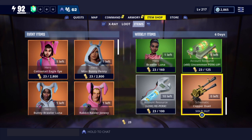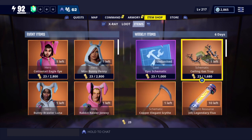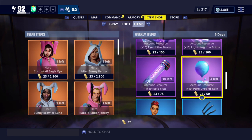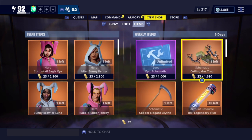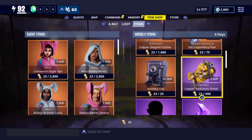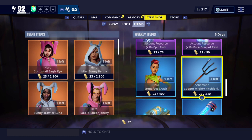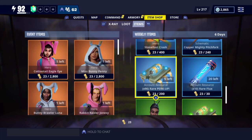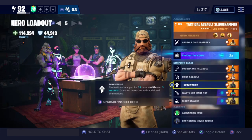I also want to show you guys the brand new shop. This is going to be in the weekly item store for 1680 seasonal gold. It took me quite some time to farm up some more seasonal gold - I was farming especially for pure drop strength. We got some schematics: ceiling gas trap, scythe flux pistol, armory slot, evolution materials, pitchfork, stone crash, rare perk up, and some reperk.